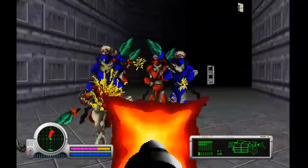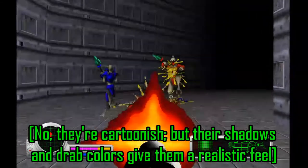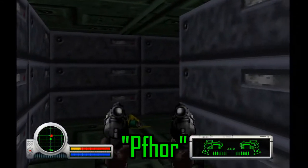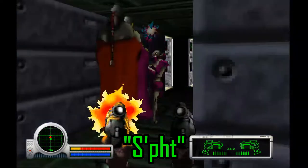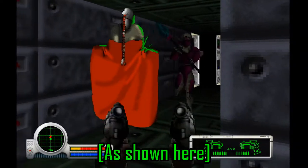This game's graphics have that gritty, realistic kind of look, similar to Duke Nukem 3D. The enemies you're up against are an alien race called the Pfhor, and also the Pfhor-slaved race called the S'pht. There's a point in this game in which the S'pht rebel against the Pfhor and help you fight them.